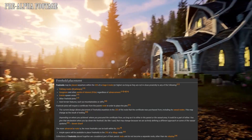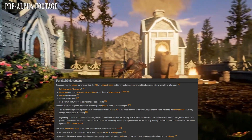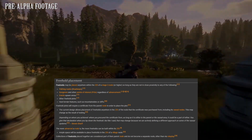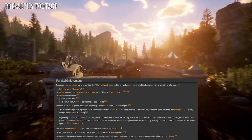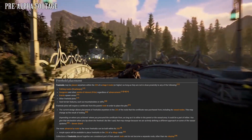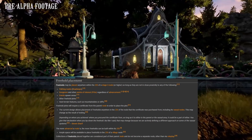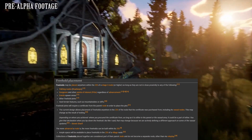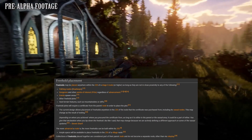Crafting and placement of a freehold will require a lot of time and resources. I'm expecting it to be a team effort at the beginning of the game. On top of the resources, you will need to find a blueprint for the specific building type you want. After you have all of that, you need to get a certificate from the parent node for the area you wish to build. Freeholds are limited to one per account, so make sure you find the right spot.